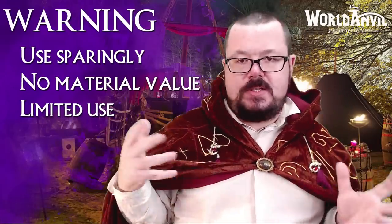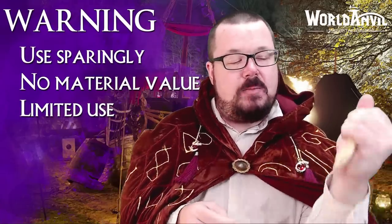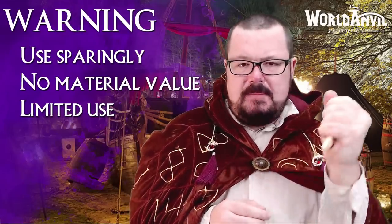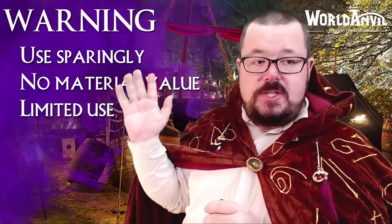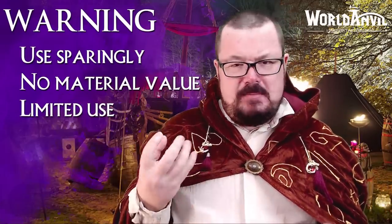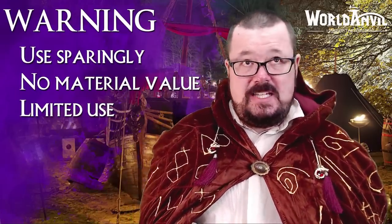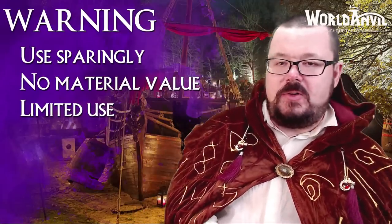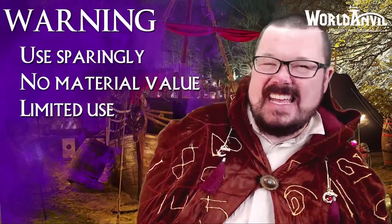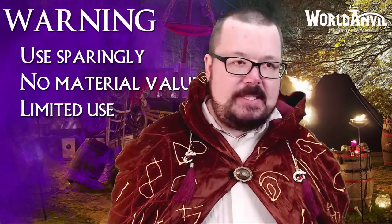By removing material value, it can't be used as a component, it doesn't give any statistical bonuses. You need to treasure this because you want to treasure it, not because of any other reason. So limit the use — don't have lots of them coming out. If it's a tooth, can I use it to cut something? No, it's too blunt. Could I stab someone with it? Yeah, for half a point of damage maybe. So don't give them out very often. When you do, make sure they have no value aside from the narrative value you invest. And then limit their use.